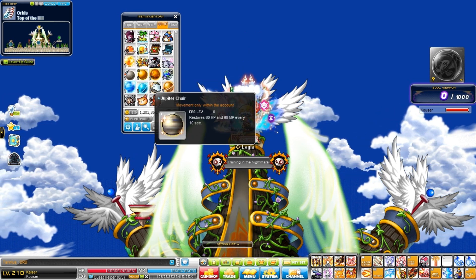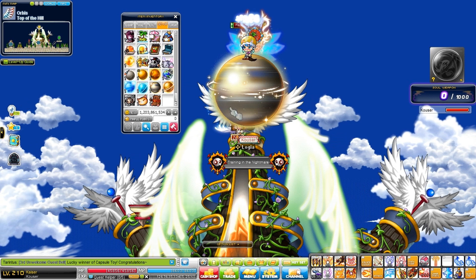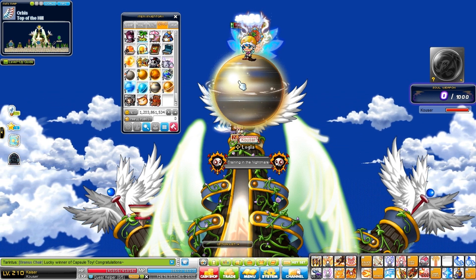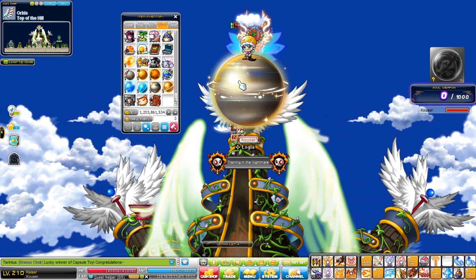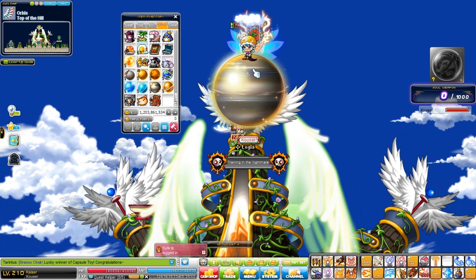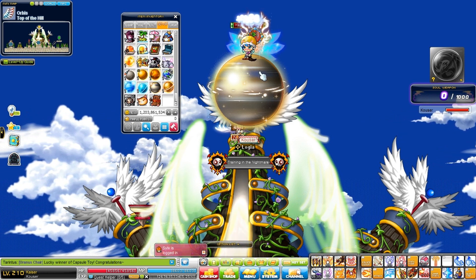Next up is the Jupiter chair. This one is pretty easy to get — it's obtainable via the anniversary coin shop for around 150 or 120 coins. Pretty easy to get.